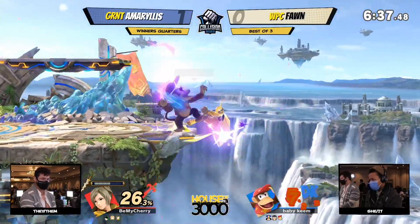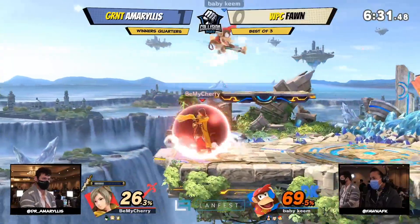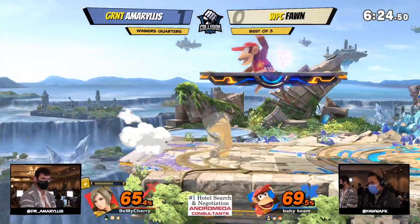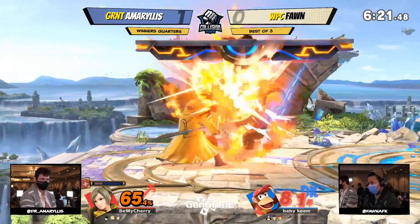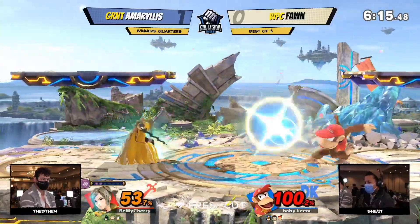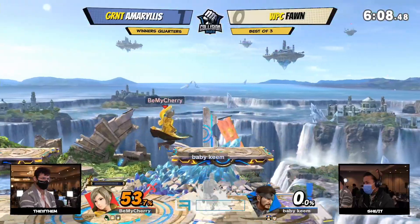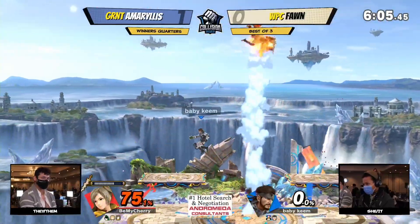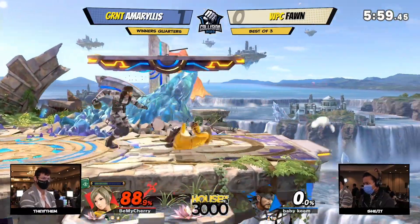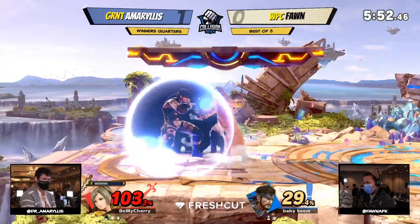It looks smart to throw the anchor in the back if it doesn't work. Amaryllis is getting started with a lot of the aerials they were getting earlier in Game 1 — there's the back air into the dash attack and forward air. Double forward air from Fawn, definitely looking like the beginning of Game 1. The thing about Robin is you don't really know what to look out for. Robin is very tricky with the shield damage and all of the setups. There's the banana trip into the forward air — what a way to start it out for Amaryllis. You get to see these characters that are much more exploitable to Robin's natural kit, and any single one of these Levin aerials, like that Levin neutral air, just becomes so punishing.